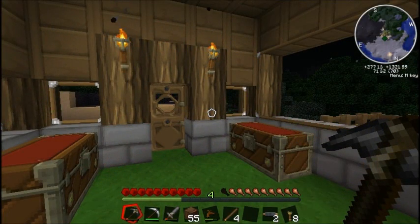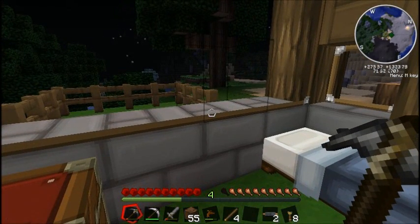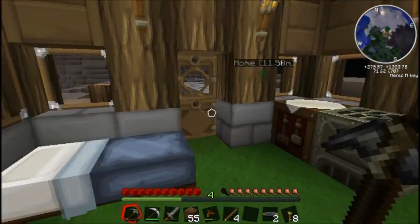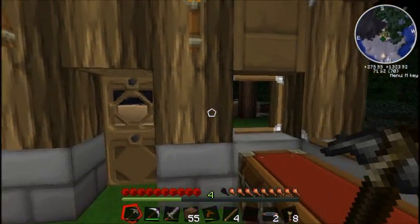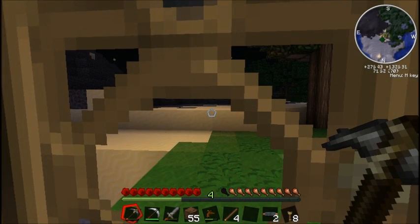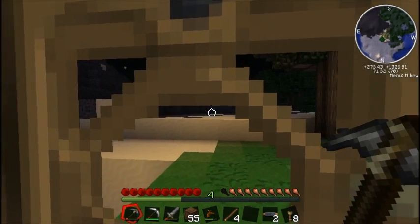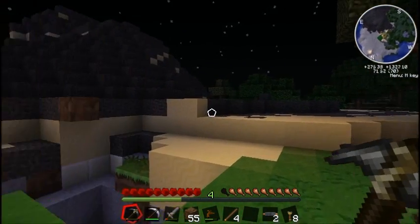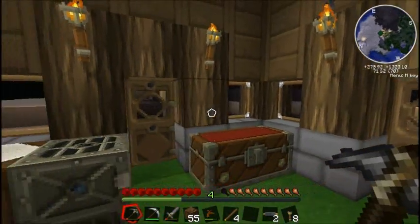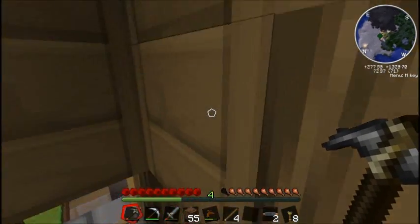Hey guys, welcome back to episode seven of Ob Adventuram Vivo — I live for adventure, and this is Vilicus. If I remember correctly, since it's been a few days since I recorded, we had a situation. I believe I have it covered. We were dealing with the cracked sand from the wasteland, and there was a setting — since that comes from extreme biomes — that causes it to spread.